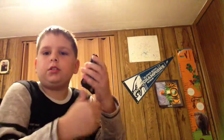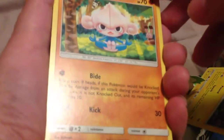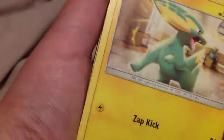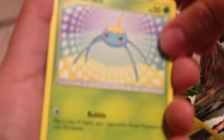I got them out. Let's go through this. So — it's Meditite, 70 HP, Fighting type, Bite and Kick. And Spoink — it's got Bounce. Pretty good one. Zap Kick. This has Bubble, which is a trash move. But it's Skitty. Okay.